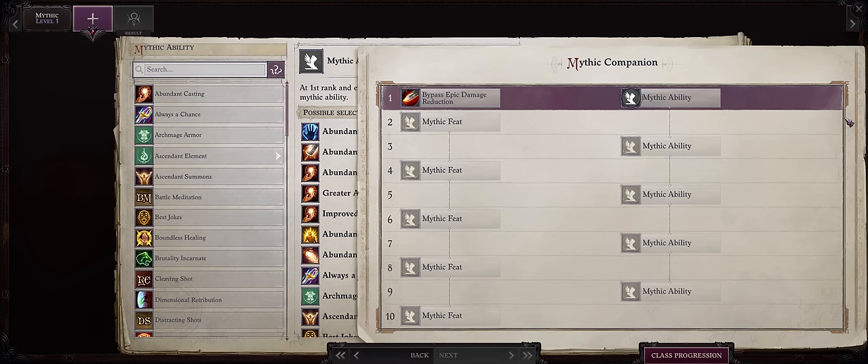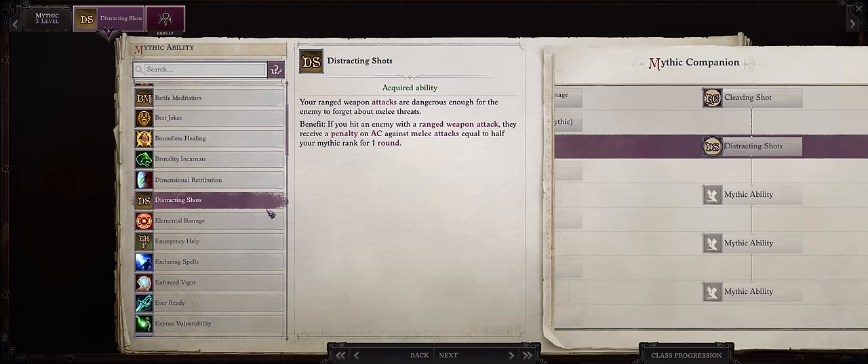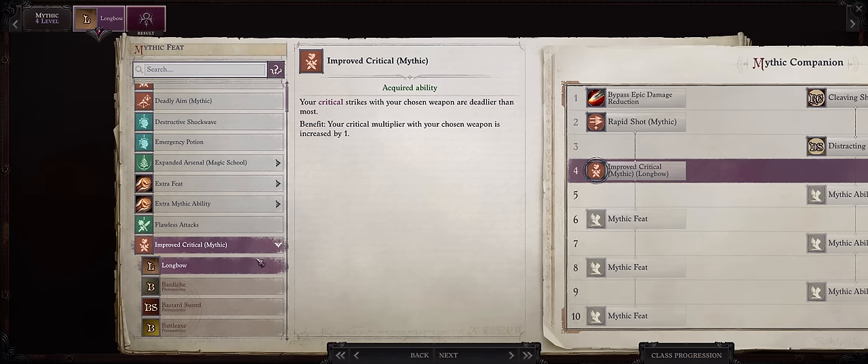Now let's talk Mythic progression — first for our Redeemed Aru. Cleaving Shot is a must-have for pretty much any ranged character; being able to deal area damage with your ranged attacks is amazing. For Mythic 2, go for Mythic Rapid Shot, because the penalty from this is annoying in that it applies to every single one of your ranged attacks — not just the first. With this, we completely remove that. For Mythic 3, Distracting Shots to help your melee allies hit the enemy. For Mythic 4, I prefer Mythic Deadly Aim, since it empowers every single one of your attacks. But you can also go for Mythic Critical Longbow if you prefer — I'd rather delay it because longbows don't have that high a critical range.